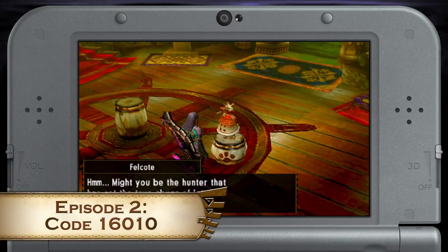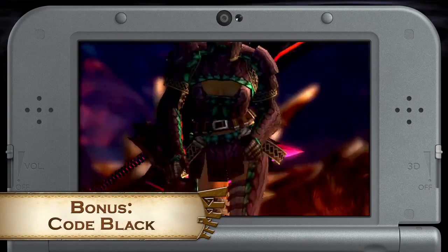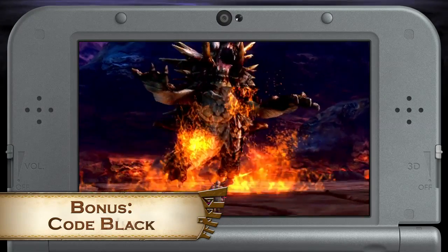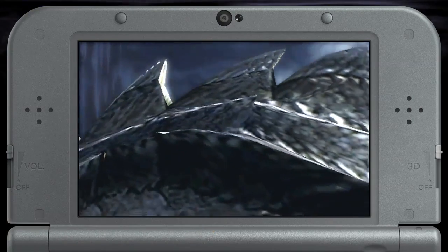The second batch of episodic quests also comes with the pack. In the short story arc, the secretive Felcoat has you going on three separate quests. With each quest she escalates the difficulty and cuts down on the time limit.